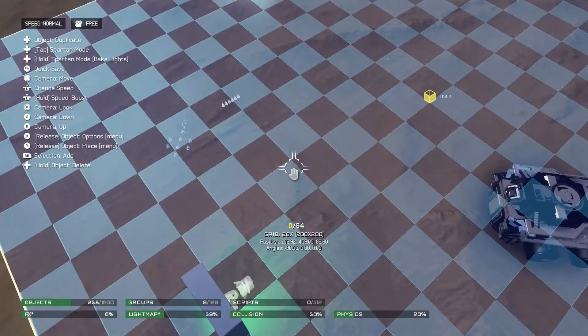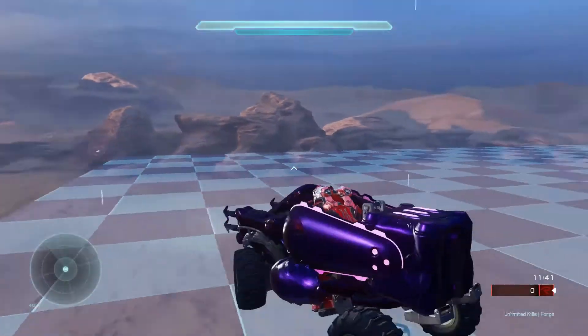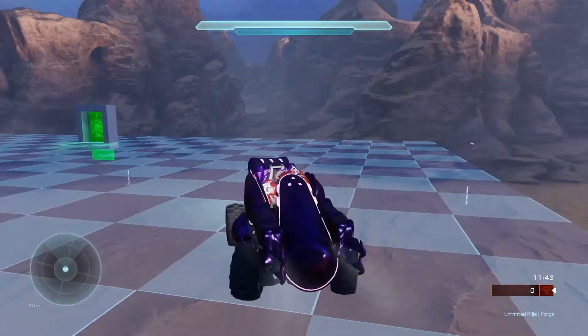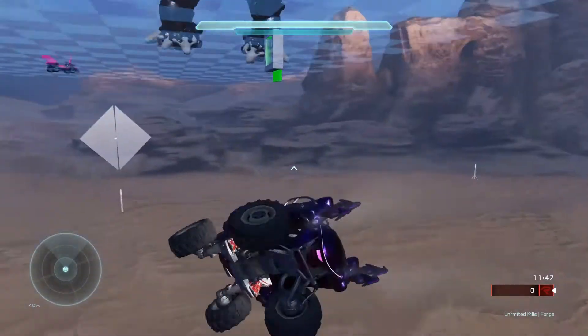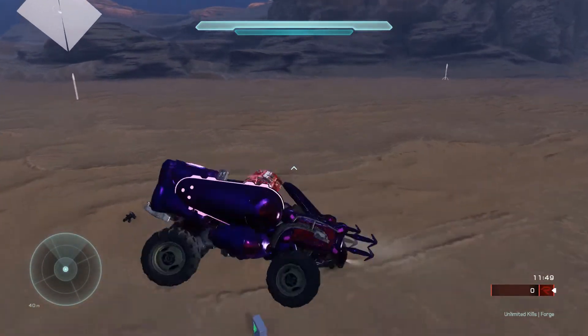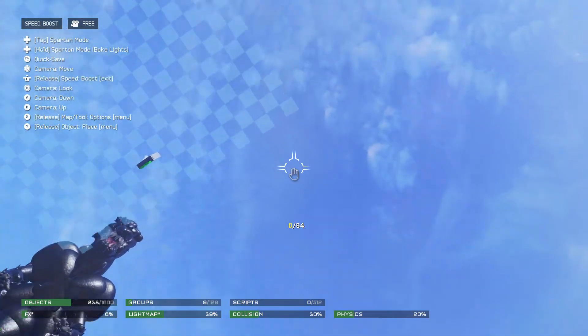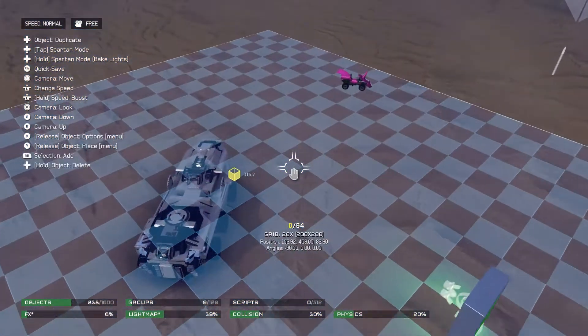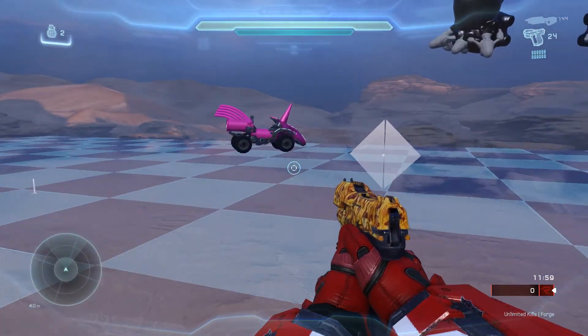Let's move on to the next mongoose. The last mongoose we have is the Covenant — dressed up perfectly as Covenant. And I fell off the cliff again. Let's just move on to the next prefab; these mongooses do not like to stay on the grid.